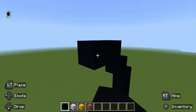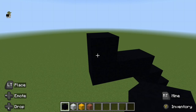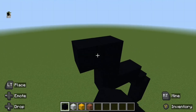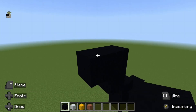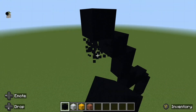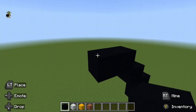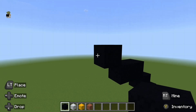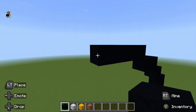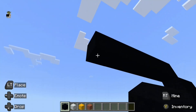Go up by one, go up by one, do an up-left diagonal, go up by one, followed by two up-left diagonals, go left by one, followed by an up-left diagonal. From there go left by five blocks. Do a down-left diagonal.